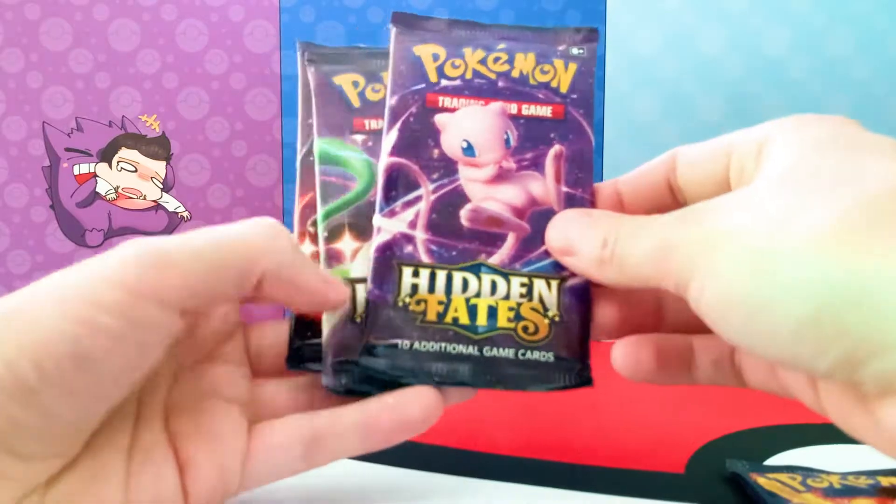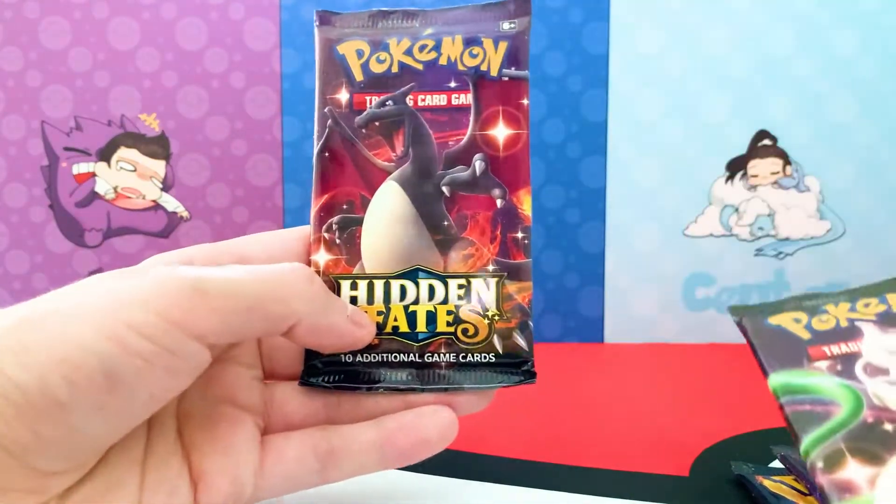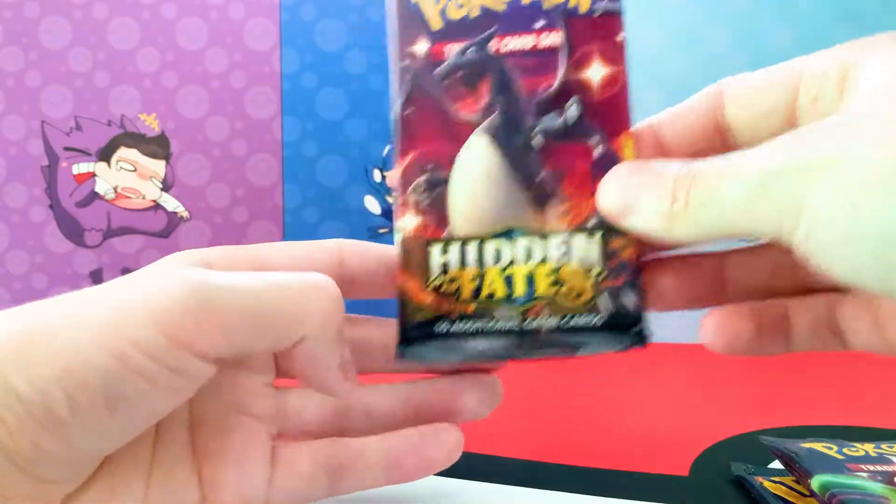As we said in the beginning, you get four packs. The packs feature Mew, Shiny Mewtwo, Shiny Mewtwo, and Shining Charizard. Theo will kick us off — two packs each.